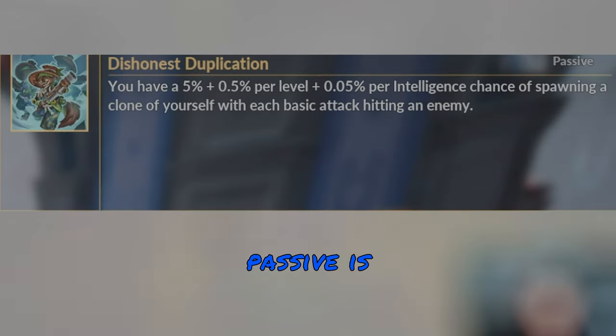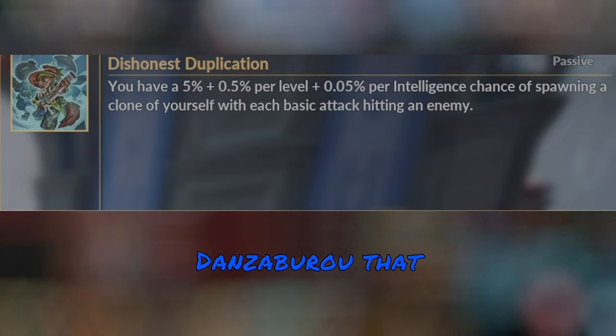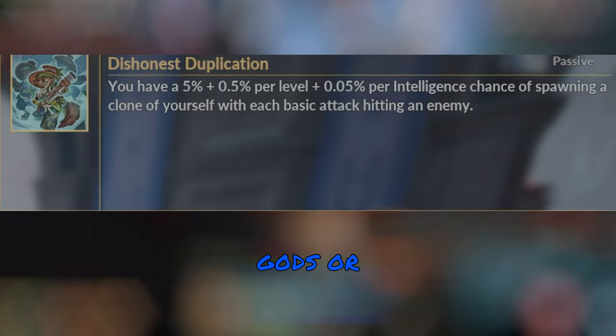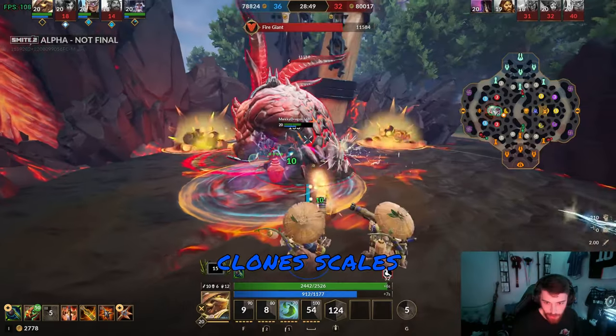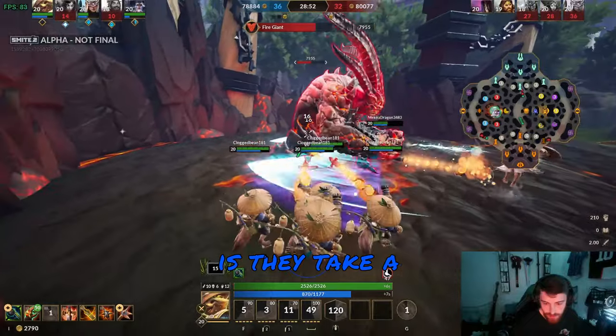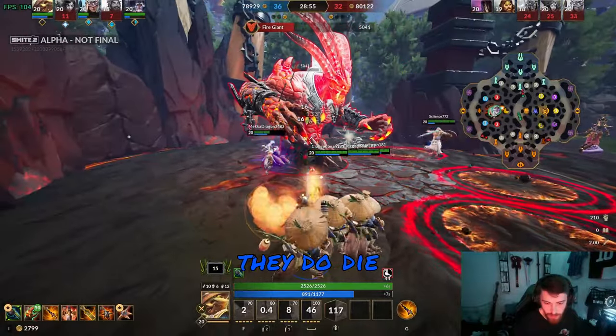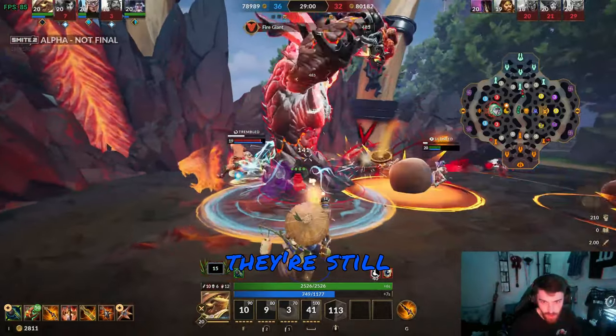His passive is Dishonest Duplication. To put it simply, this passive spawns clones of Danzaburou that will auto-attack enemy gods or minions and jungle camps for you, and your chance of spawning clones scales with the intelligence you build. The one thing to know about these clones is they take a massive increased amount of damage, so they die relatively easily, but you can spawn a lot of them, so they're still pretty good.